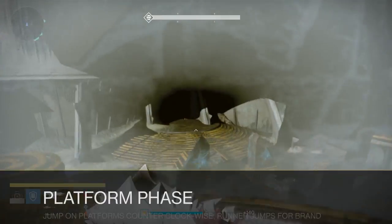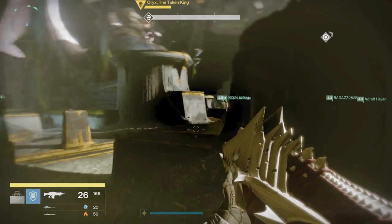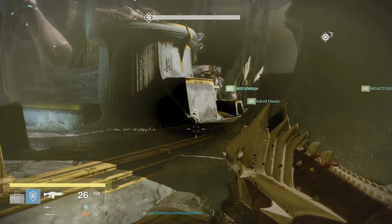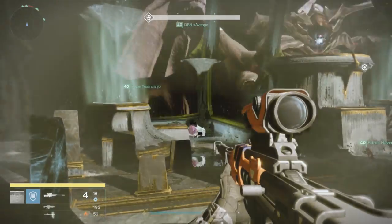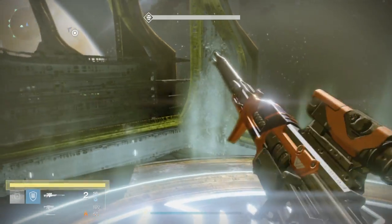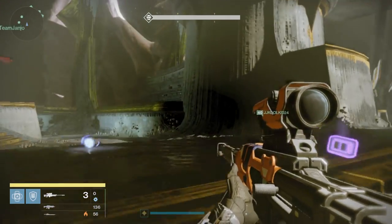First, we have the platform phase, which is again similar but more complex than the Daughters. In the platform phase, all of the guardians are going to jump on their platforms in a counterclockwise order. The runner jumps for the brand and does a few more things. I'm going to separate this into two parts: the on-the-ground people — that's the four platform group and the extra ad control person — and then the person jumping in the air.